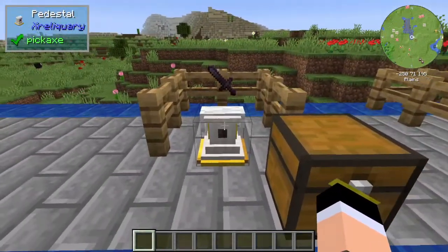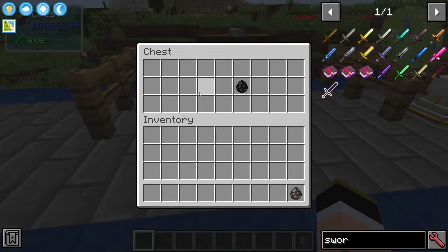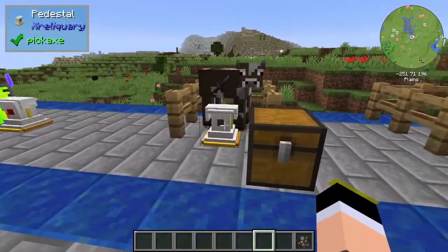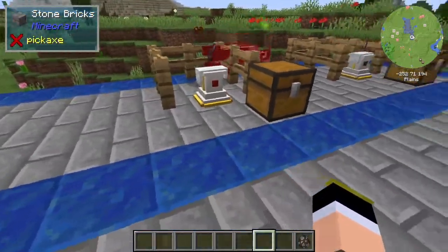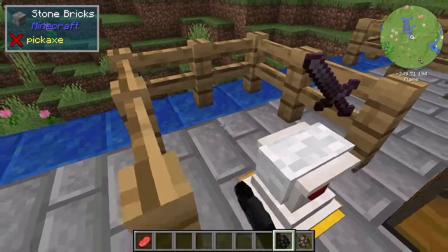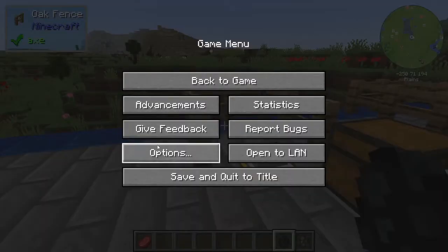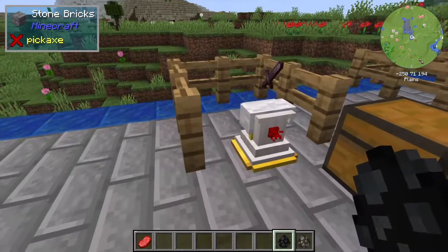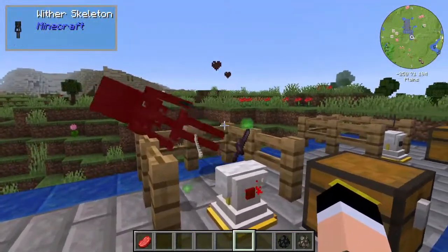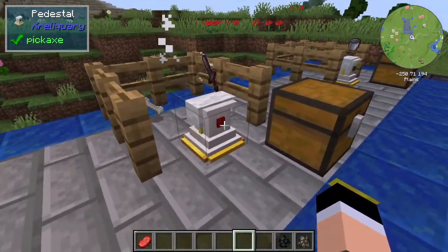Then we have a pedestal with a sword — any kind of sword — and it will kill mobs in front of it. Activate, and the cow was killed. It will kill the wither skeleton if activated.